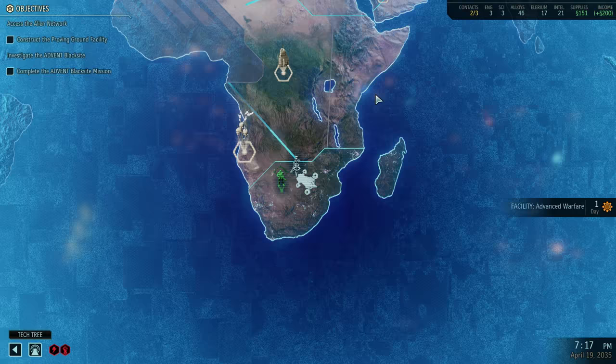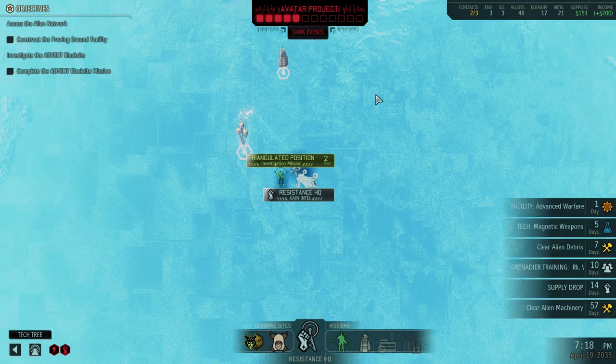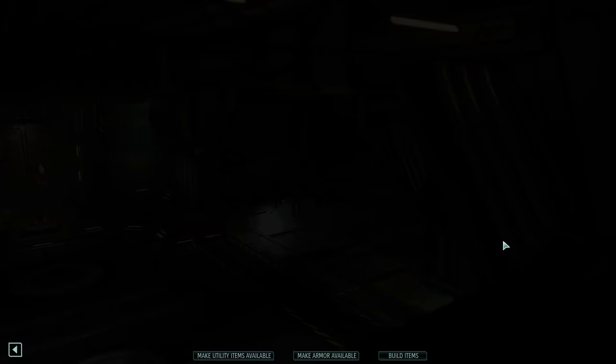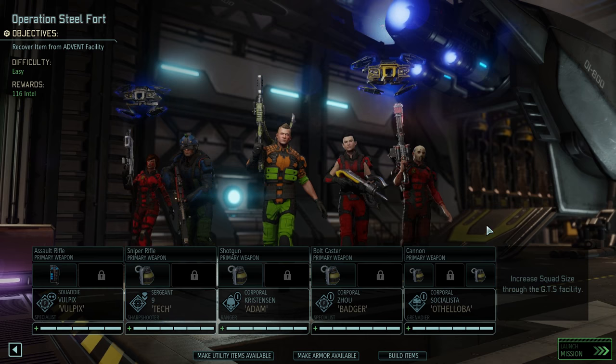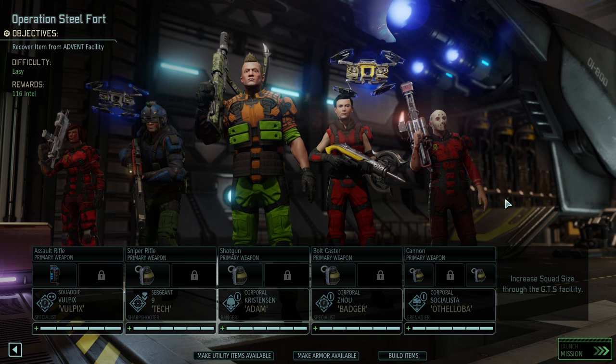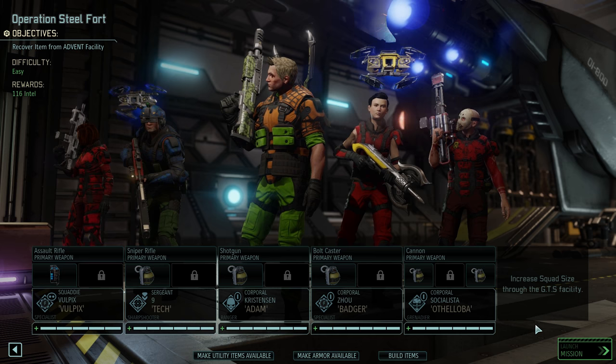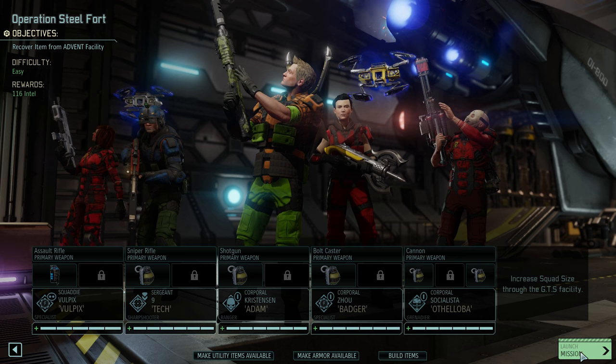Hello, Jamal here and welcome back to XCOM 2, where we are heading into a guerrilla ops mission for the first time with a five-man squad. We are going into South Africa because we want intel, as I used the intel to rush the magnetic weapons a bit. After I thought about it, I might not have the supplies to actually get the magnetic weapons even for one class, but let's worry about that later. Hopefully we'll get some mission to also get supplies before the retaliation is coming.